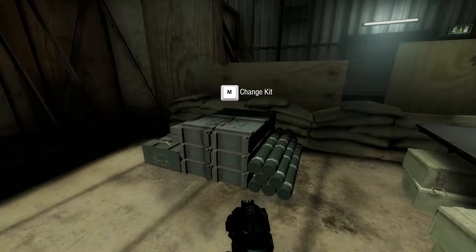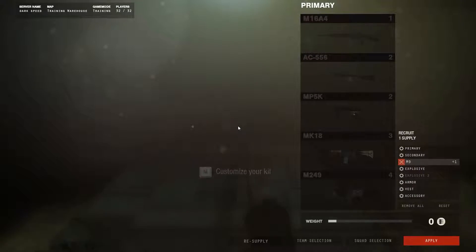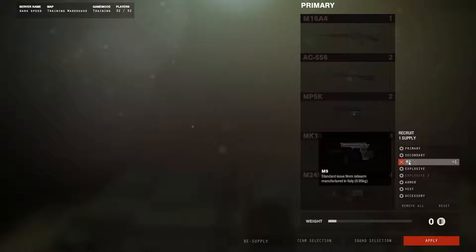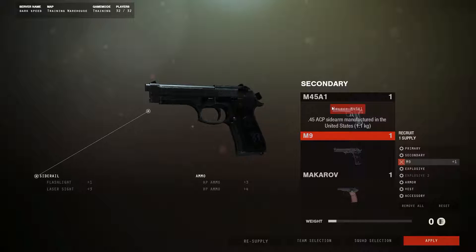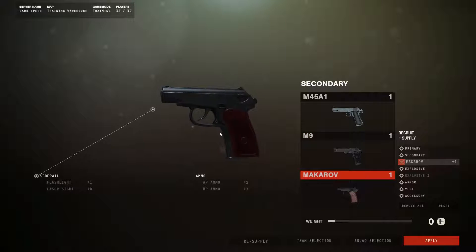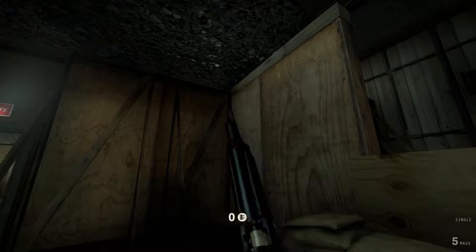The instructor points out crates: 'See those crates? Those are weapon caches — a very important strategic asset. The enemy will attempt to find and destroy these to cripple our supplies and gain the advantage. We'll try to do the same to theirs. You can resupply your team's weapon caches in the field if you have enough supplies. Go over to the firing booth.' Alright, different weapons.